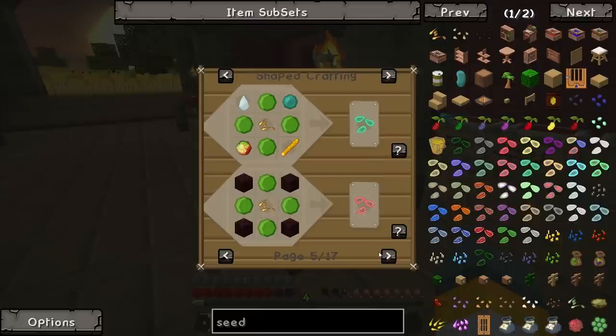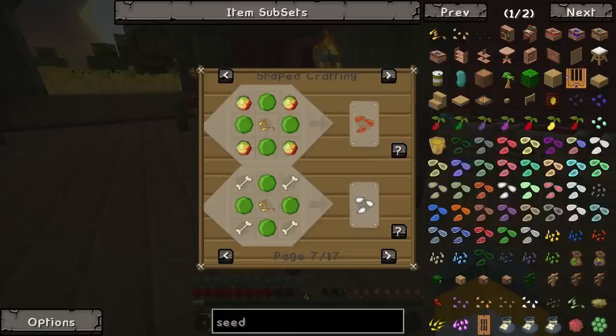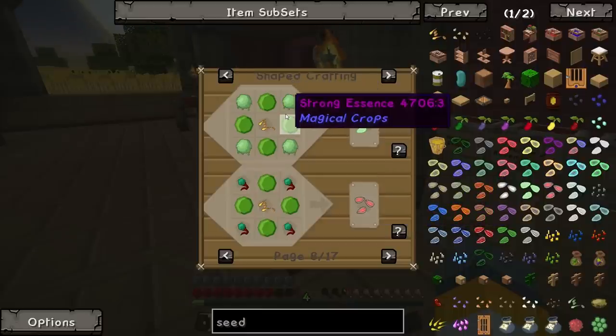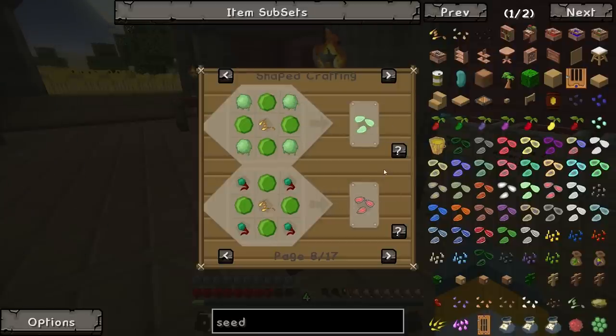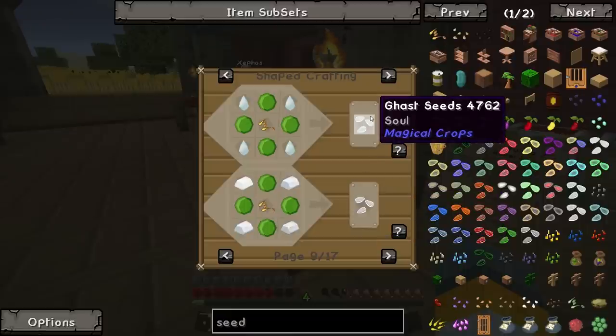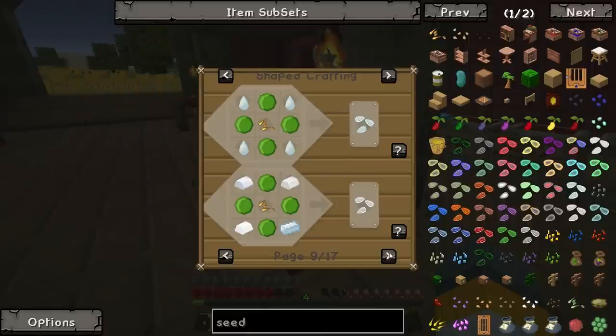Lapis seeds, experience seeds — I've got those. Nether seeds kind of suck because it just gets you netherrack. Oh, we can make creeper seeds for gunpowder. You can make gunpowder by crushing up gravel though, it's not too bad. Slime seeds for slime balls — oh no, we get that from the sludge. Do we get slime balls from sludge? We've got gelatinous slime from the sludge — I think that's where it came from, from before. As long as we've got enough. Also spider seeds — I think you get string from that, but we've got cotton for that so we don't need it.